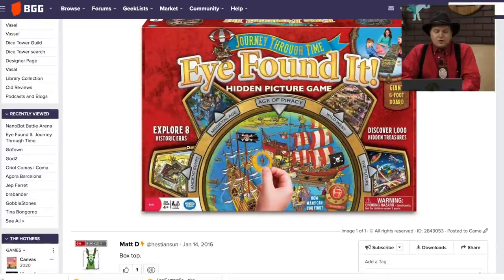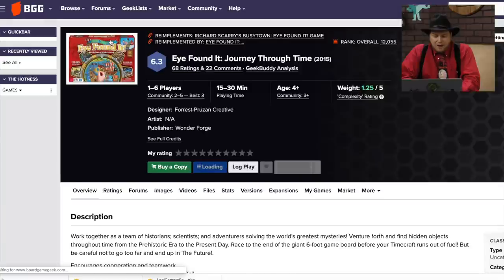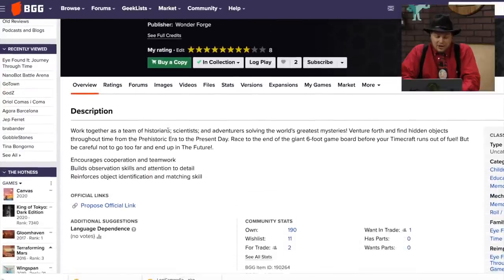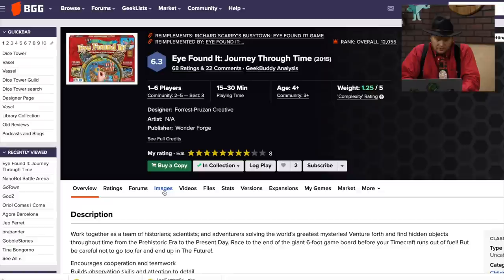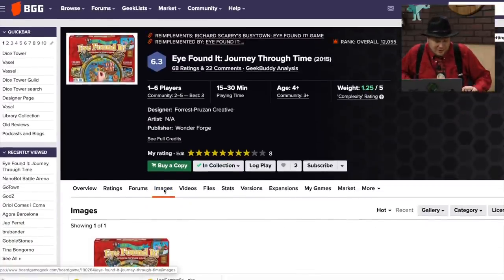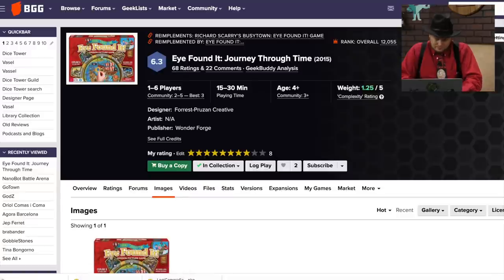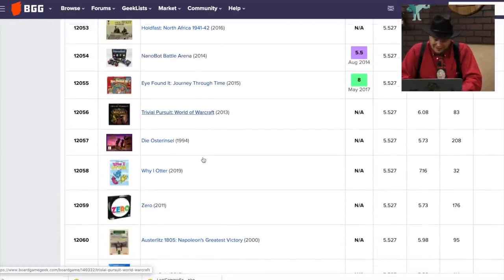I Found It: Journey Through Time — I still have this one. If you like Where's Waldo, that's what this game is — you're finding stuff on a really giant board. They don't have a picture of the board here, but it's this really long board. I liked it so much with my kids — find pirates, find things all over the place. There's a Disney version too. You're finding different things and they ask you to find various things. It's a lot of fun, especially with kids and families. That's why I gave it an 8.